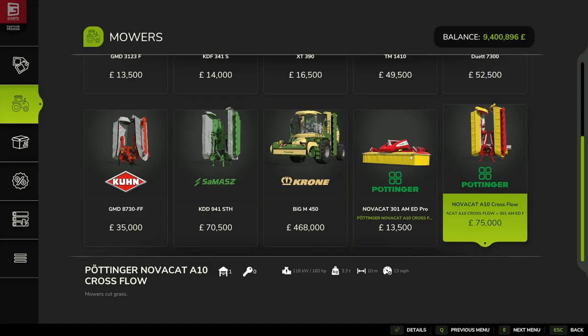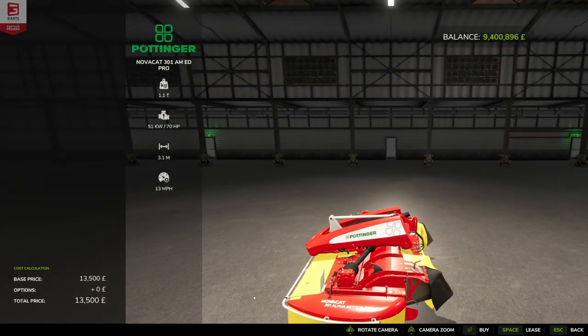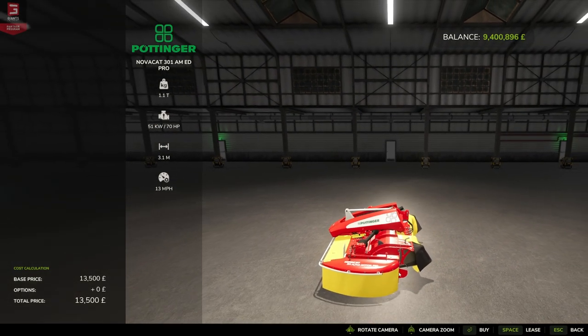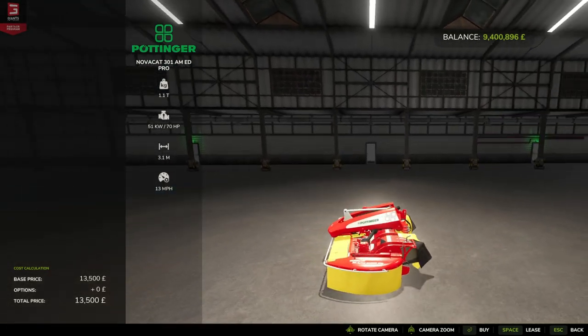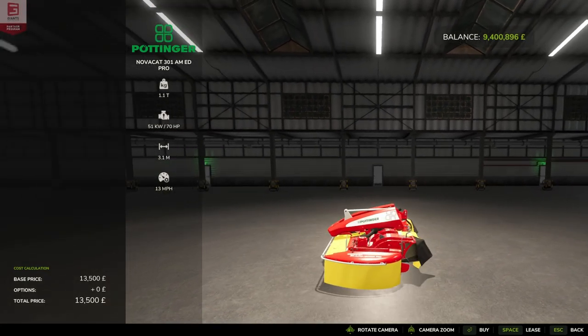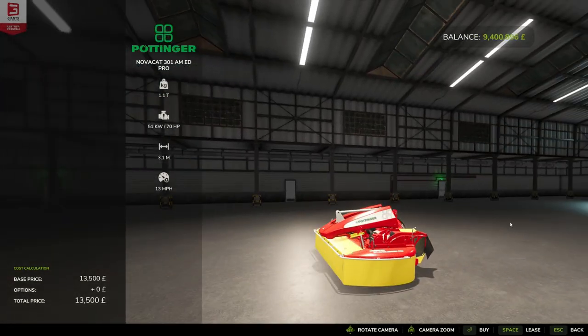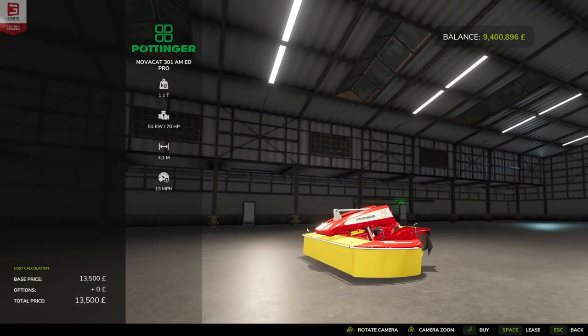Next up we'll have a look at the front attachment for the Pöttinger set — that's the Novacat 301 AMED Pro, and this is for 13,500. This is the front attachment. It can run without the rear attachment and the rear attachment can run without the front attachment — you'll just miss a tuft of grass in the middle. A popular choice amongst many digital farmers, and this one comes in at 1.1 metric ton, 70 horsepower to run, 3.1 meter working width, and 13 miles per hour — so that's around 17 kilometers an hour. A good working speed. Let's get this hooked up on the farm and give it a whirl.